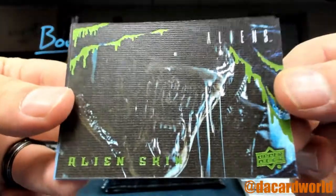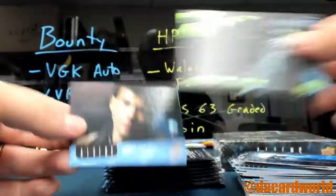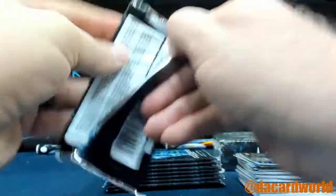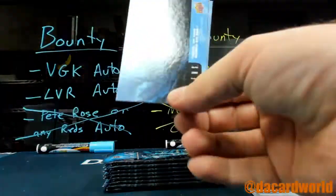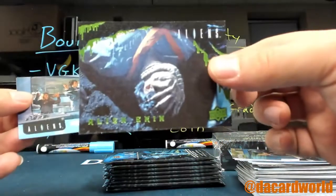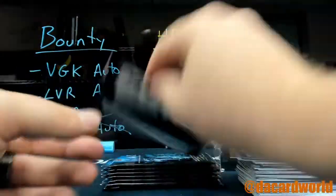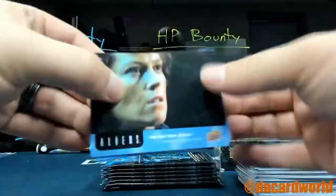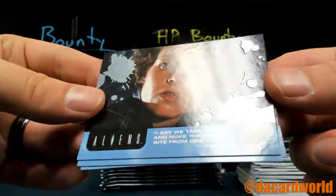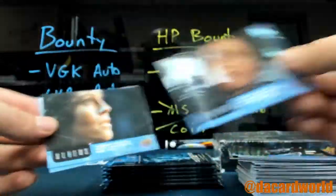Alien Skin — it's textured like a canvas card, a little bit of matte green foil. Another Alien Skin with a facehugger. This one will be out of 99 — you can see the rainbow foil. 41 out of 99.